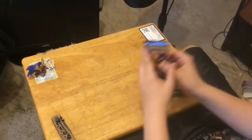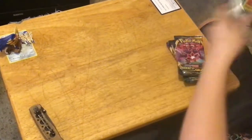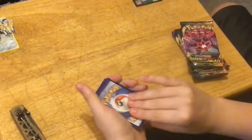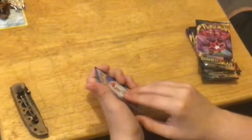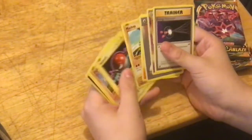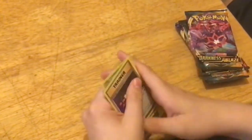Let's go with the Evolutions first. Three to the front, Beedrill off the back. We got Trainer, Nidorino, Energy, Growlithe, Machop, Voltorb, Diglett, Caterpie, Full Heal, and Beedrill.